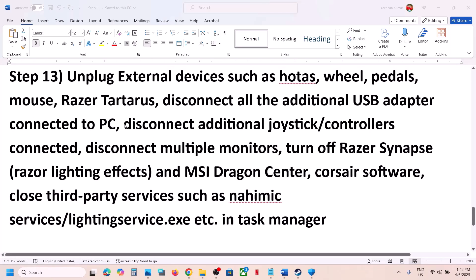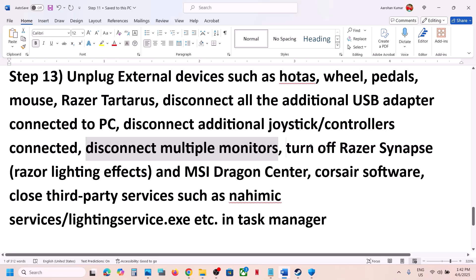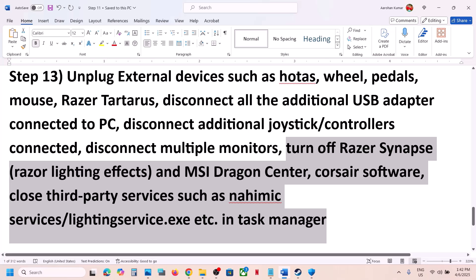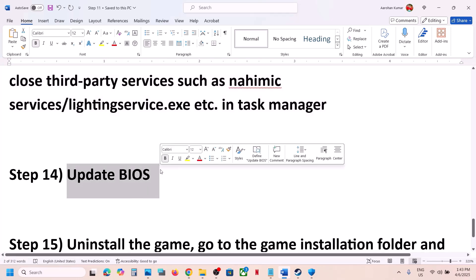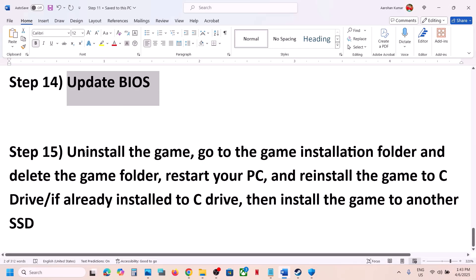Still not working? Unplug all external devices — steering wheels, controllers, USB adapters. Disconnect extra monitors and try launching the game on a single monitor. Close any third-party services or applications you are not using. Also update your BIOS — go to your system manufacturer's website, select your model number, and find the latest BIOS update. For laptops, make sure the battery is above 10% and the AC adapter is connected when updating the BIOS. After the update, log in and launch the game.